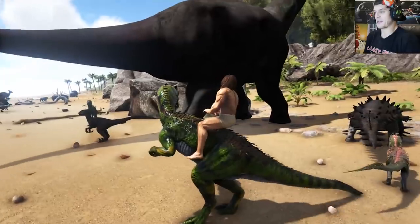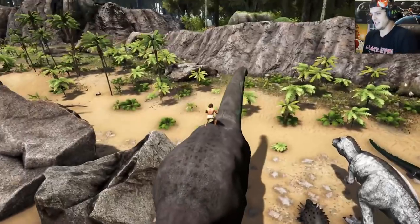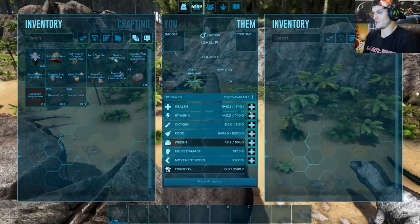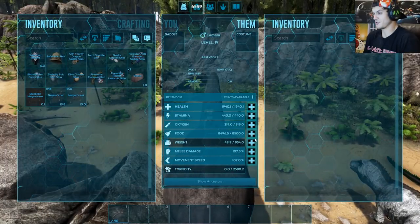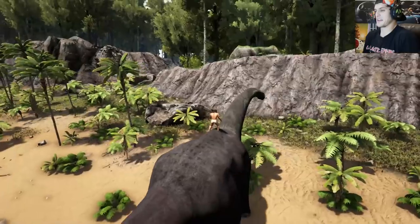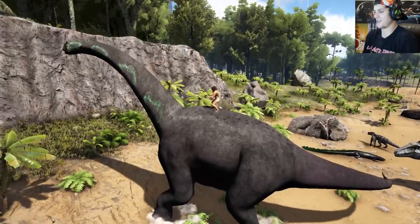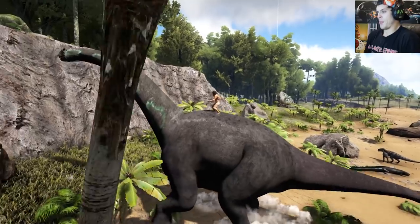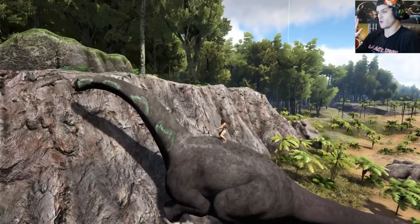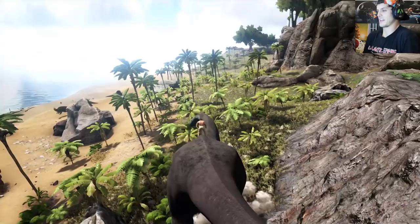It kind of looked like a much more Jurassic Park-ish Dilo, which a lot of people might not agree with. See, everything has perfect vanilla stats. Whoa — he's just got a stampede button! If you right-click, he just stampedes forward. That's so cool — you can just stampede on your own. Talk about mass traveling right there. It's so freaking loud.